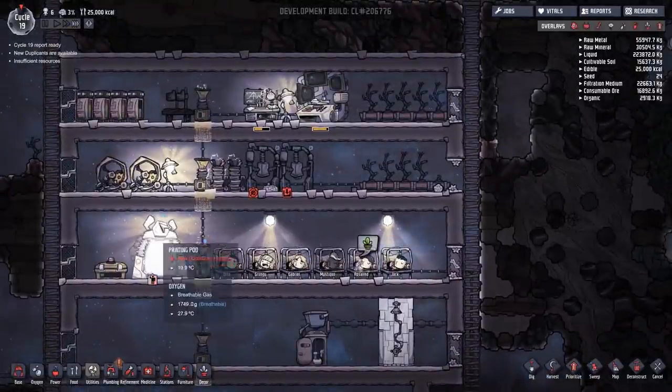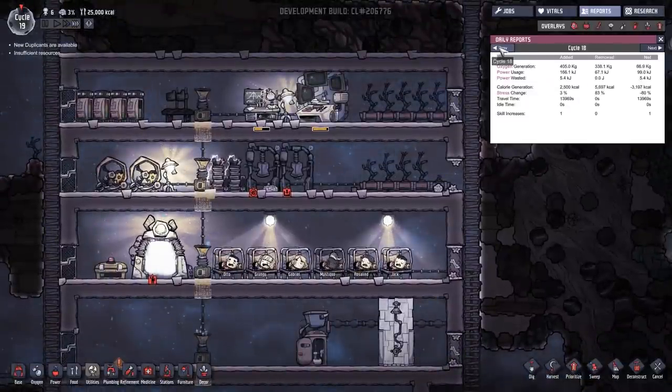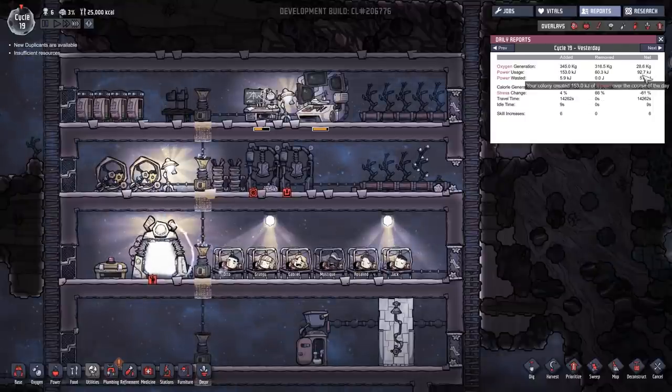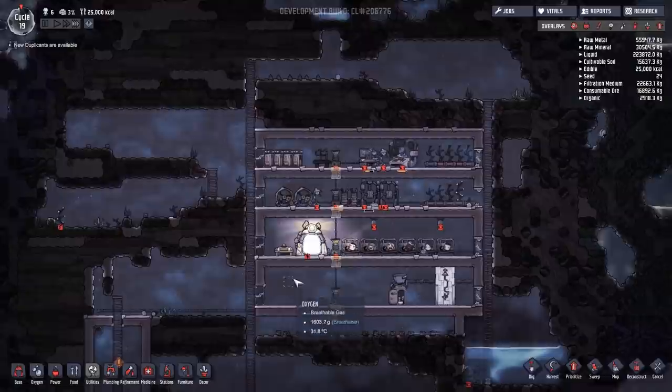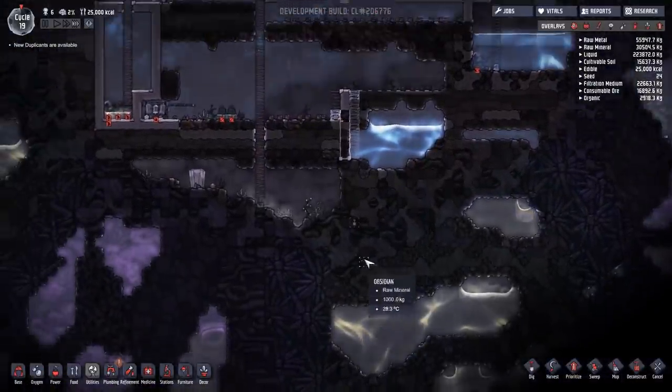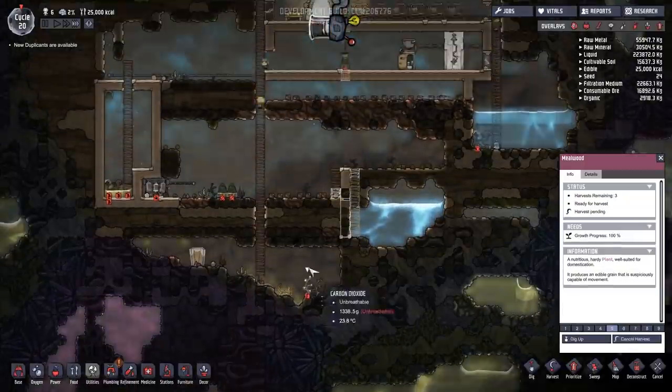There's another one having a bit of a kip. Cycle 19 report: positive calories, positive oxygen - everything's fine. That's good. But obviously we are using a lot of resources, so we have to be careful about that.